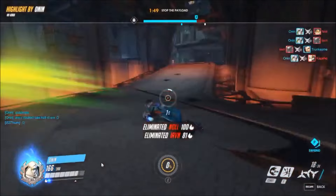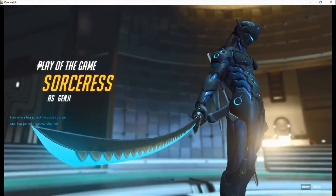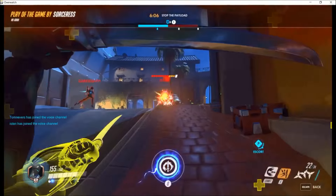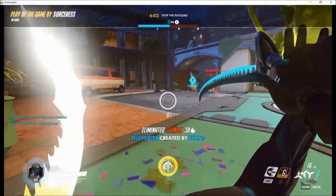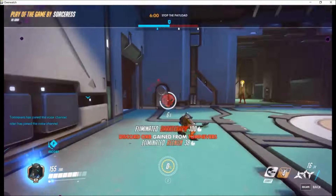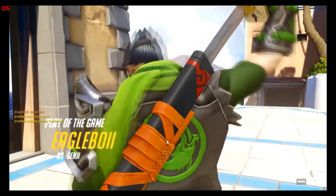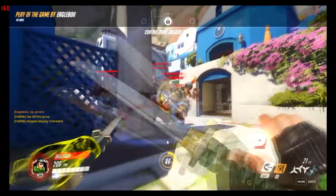One of the harder abilities of Genji that many players have a hard time grasping is his ultimate, Dragon Blade. Dragon Blade lasts for 8 seconds and it limits Genji to his sword melee, his deflect and his swift strike. Each slash does 120 damage, giving you the ability to take down most enemies with 2 strikes. Dragon Blade allows Genji to strike once a second, giving the ability to strike up to 8 times during the duration of his ultimate.